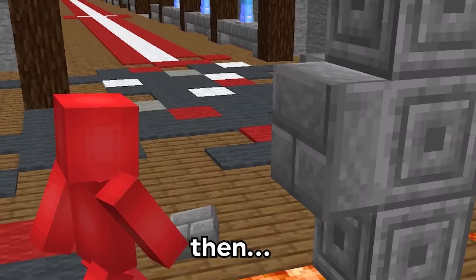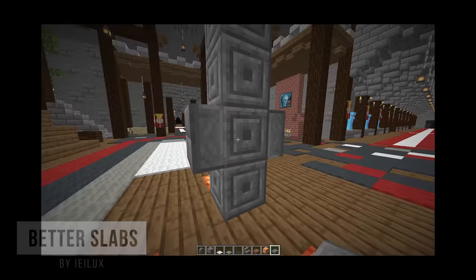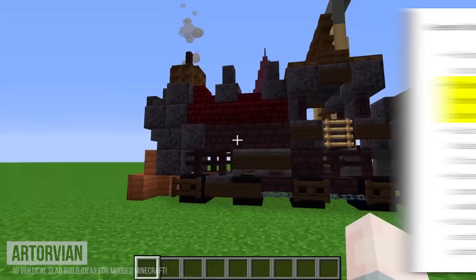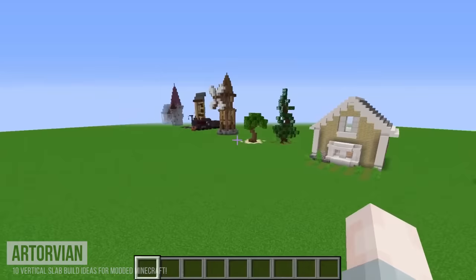Though if we're getting changes for slabs, then vertical slabs stand out as the fan favorite. But even though as much as people want them, Mojang has labeled these as a big no. And to quote their reasoning, they don't want any features that could inhibit natural creativity or can already be done in other ways. Which is their decision, but it only takes one look at how different players have used mods like this to see that vertical slabs wouldn't limit creativity, but expand it.